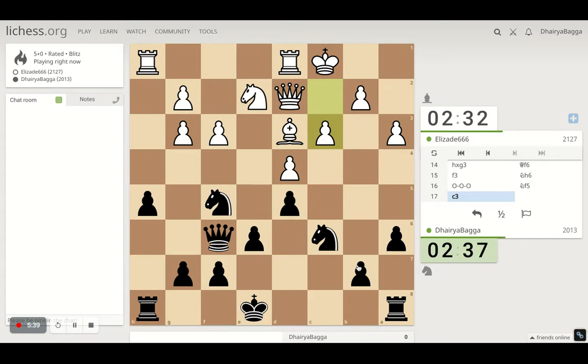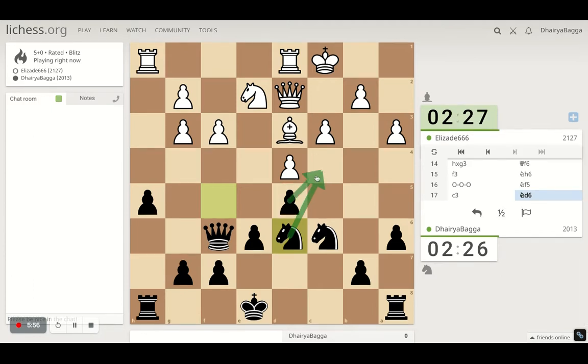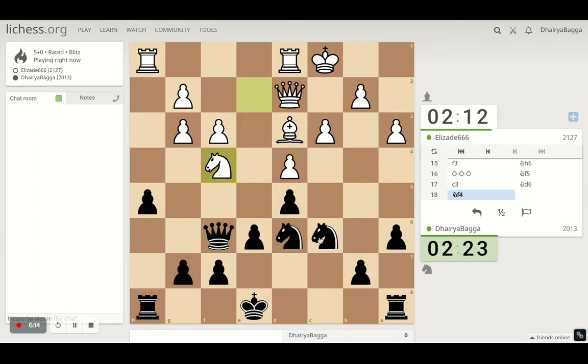That weakens up his pawn structure, but to exploit it I need to go over there — that's the problem. Let's go here with the knight, with the idea of going to c4 eventually. Giving away a pawn after he takes with the bishop, to have some knight maneuver here. That can be a nice fork — might work. If he goes to defend with the bishop, then we can go over here. That looks like one of the ideas.